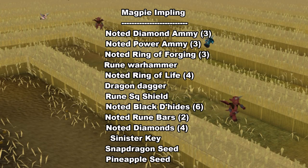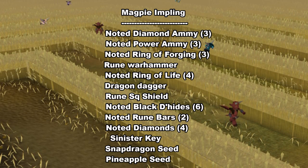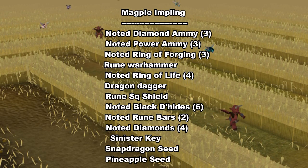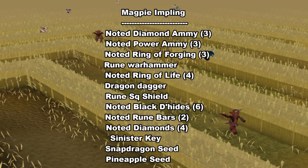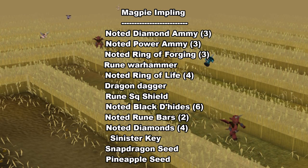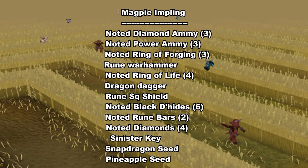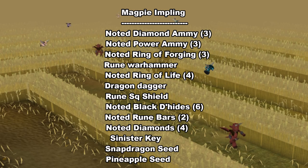The Magpie impling has a ton of unique rewards, and the majority of what you get from this impling is worth a decent amount. Some rewards I left out include the Splitbark Gauntlets, Mystic Boots, Mystic Gloves, and Nature Tiaras. The rewards you see on screen are usually pretty common to get, and the majority of these items are noted as well, which is really useful so you don't have to bank as much — you can pretty much stay at Puro Puro for a longer period of time.